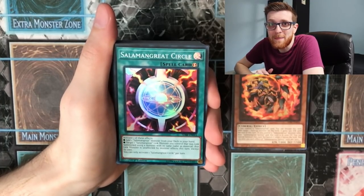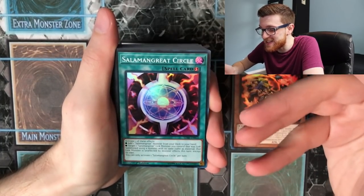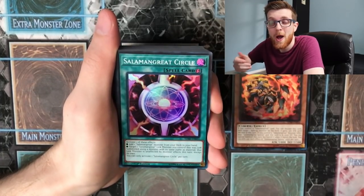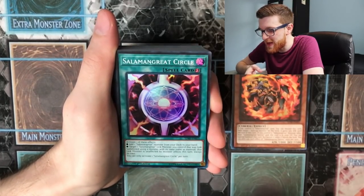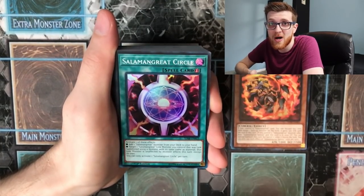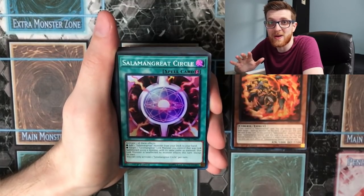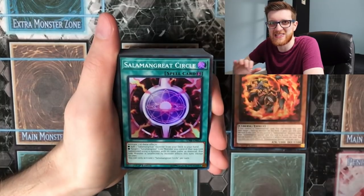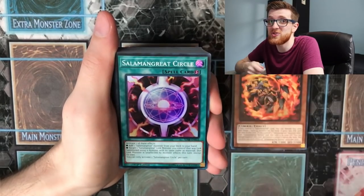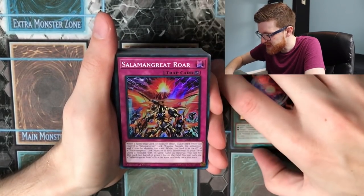Salamangreat Circle is just crazy — it's a Reinforcement of the Army for the archetype, but it's a quick-play spell. You can add any Salamangreat monster to hand, set it, and use it during your opponent's turn. It also has a secondary effect: if you target a link monster that was link summoned using itself — the deck's signature gimmick — it becomes unaffected by other monster effects. You'll use it as a ROTA 99% of the time, but the protection option is awesome. Any archetype would love to have this card.